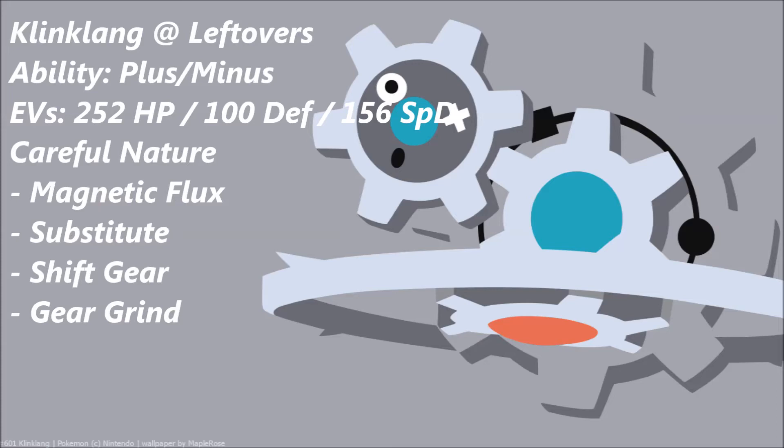It's time to build a set around this and it is epic. With this first set, it kind of looks like something that Realistify would come up with — he actually comes up with some pretty epic anti-meta sets. Anyway, the item of choice for Klang is going to be Leftovers, to allow you to have passive recovery at the end of each turn. As for the ability, it literally doesn't matter — you can have Plus or Minus, because Magnetic Flux works with both. The EV spread is 252 in HP, 100 in Defense, and 156 in Special Defense, with a Careful nature for good mixed bulk.